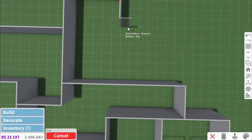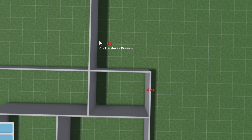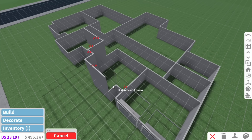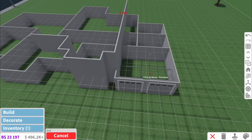Through here it's going to take us into the kitchen, which is also going to be an L shape. Then here is going to be a utility room and a bathroom. Then as we go upstairs, we're pretty much going to make it all the same apart from the garage, which will be cut off.